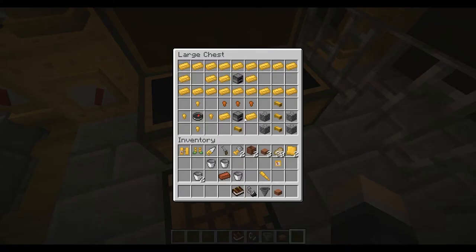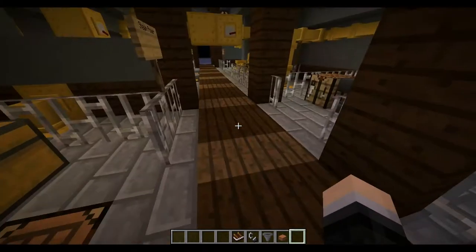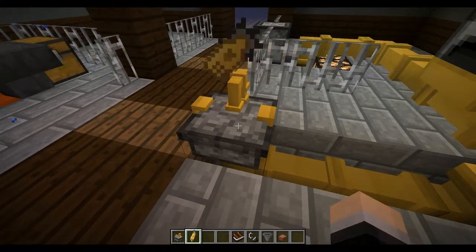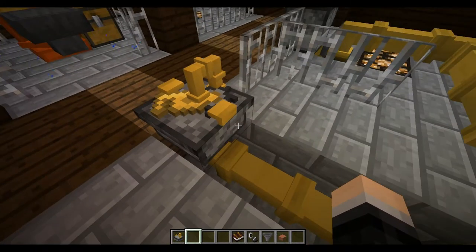Here's how to craft everything: the tank, the boiler with a furnace in the middle, pipes with three on top and three on bottom, a gauge using brass nuggets and a compass, and what I'm about to show you — the steam filler, which is the charging station for everything. It should be filling up with steam. That's how you charge all the steam-powered items.